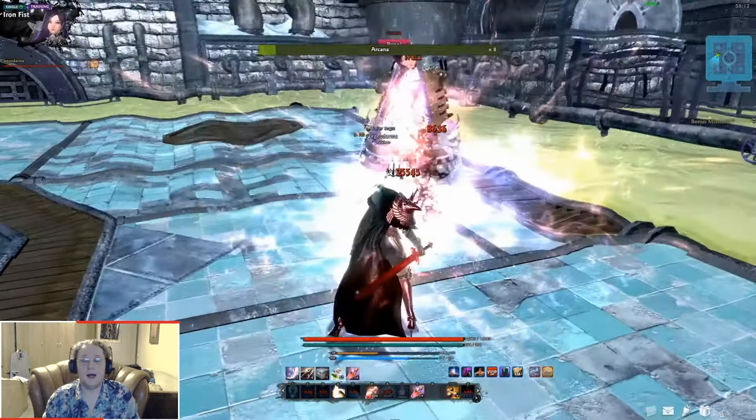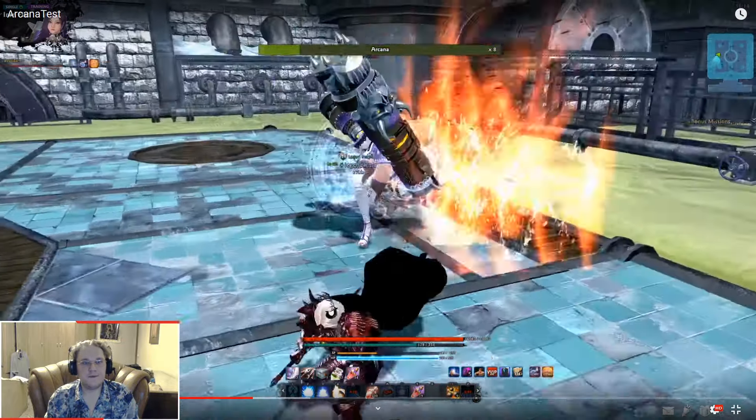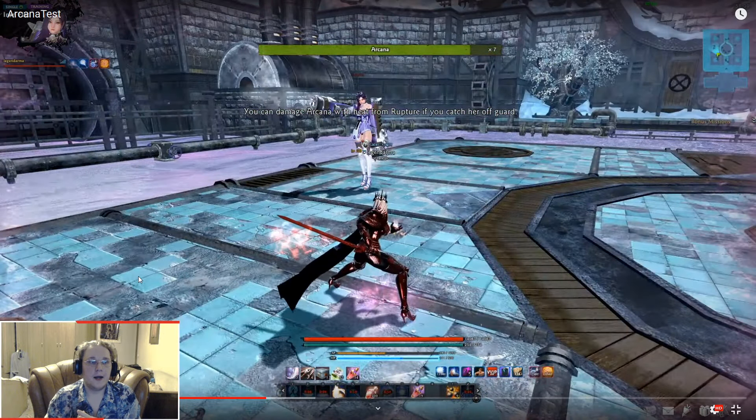When she flashes blue but doesn't do anything — this is where, if you attack her during this pattern, you're gonna release all your stacks of Heat Rupture and flinch her, destroying one of the parts of her clothes.